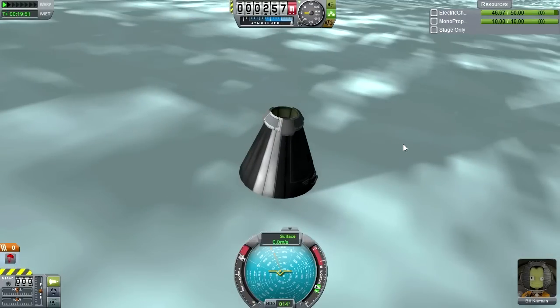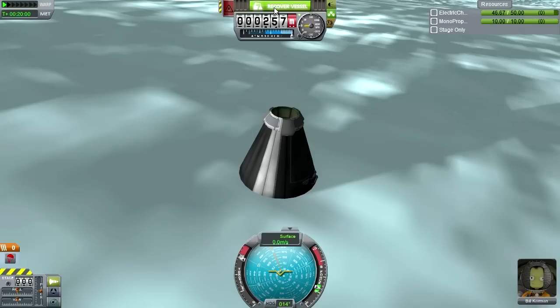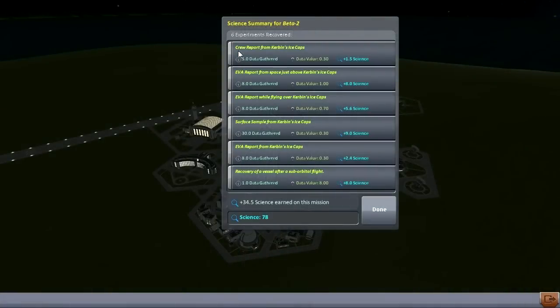Is that the way it was supposed to be? Well, I'm not going to ponder it - at least I know the rules of the game right now, so we'll just run with it and recover the vessel. That was more lucrative than I thought it would be. Crew report, EVA report - two of those - and then a surface sample, another one. Altogether, 34.5 science earned, which should be enough to get us another technology. So let's go to the research and development building.